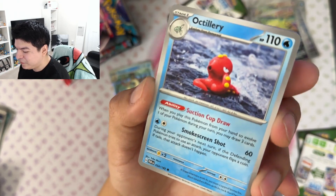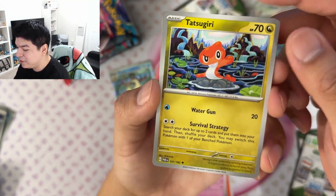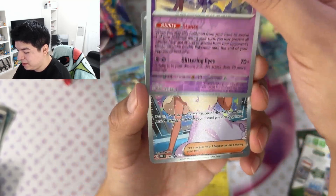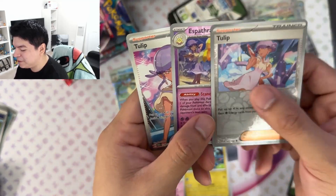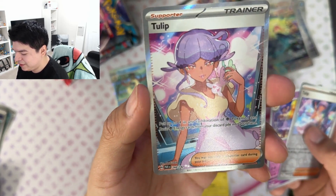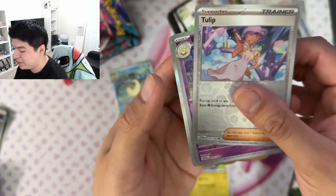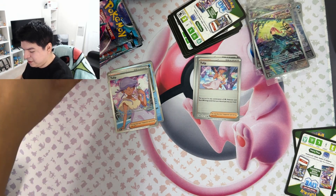Oh, the Porygon too looks pretty cool. A claymation one — an Octillery, Inkay, Tinkaton, a Gimmighoul — another dragon card, an Earthen Vessel, and a Tulip. Another Esparsa and then — oh, are you kidding me? You get a Tulip and an Esparsa and then a freaking full art Tulip! That's pretty cool. It says 'put up to four in any combination of Psychic Pokemon and basic energy cards from your discard.' That's a really good card for Esparsa decks or Alakazam EX builds.